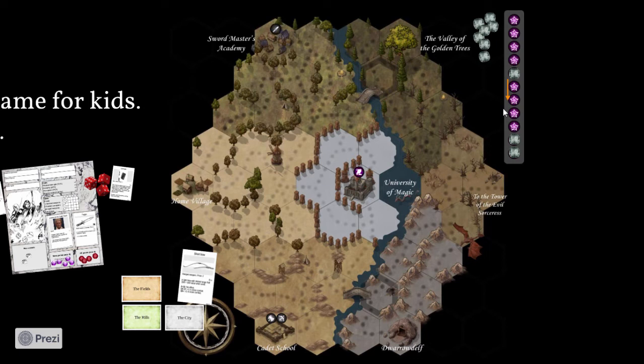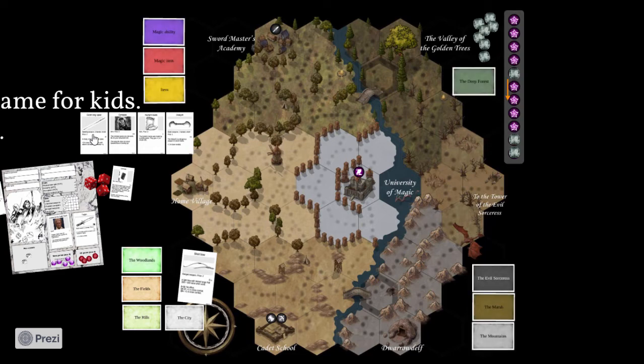The game continues as new chapters are unlocked, along with new regions and new cards. You can train different skills at various locations on the board. At the home village you can buy equipment from the general store, and increasingly difficult regions are unlocked on the board.